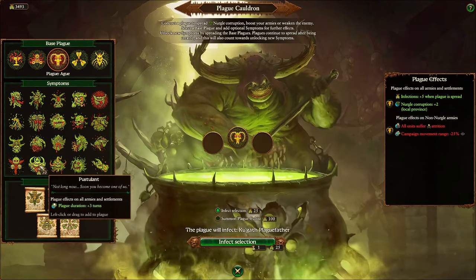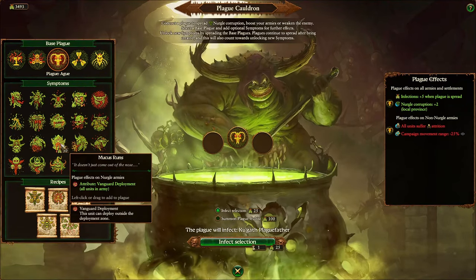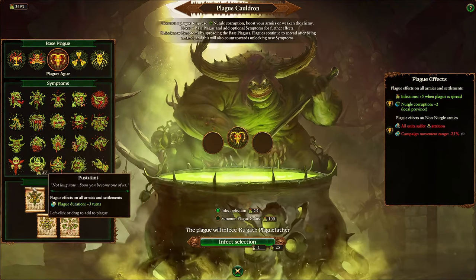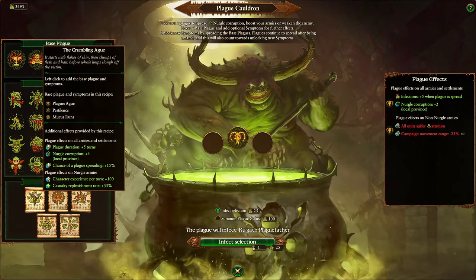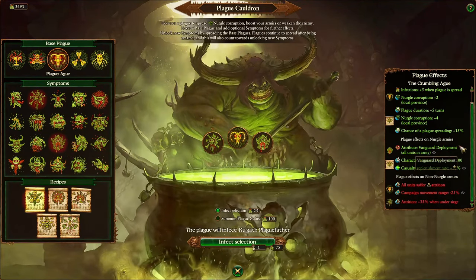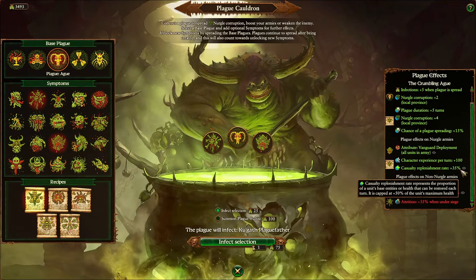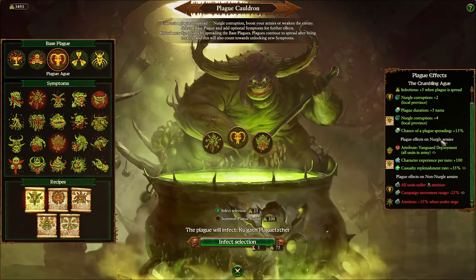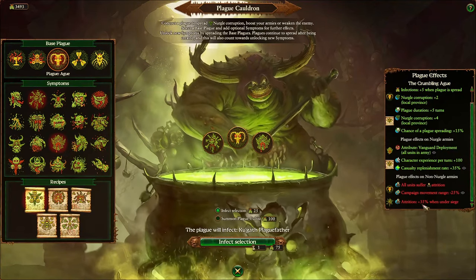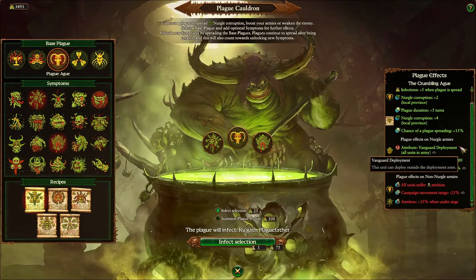Often if I'm putting the flux I'm also putting pestilence so that it lasts longer, and then I can take my time with a siege. I don't even need to be sieging — the army will still suffer attrition just sitting outside somewhere. In the third line, mucus runs provides vanguard deployment for all units in your army, but the plague has to be on your own army. The super plague crumbling egg is ridiculously powerful: vanguard deployment for all units, character experience per turn plus 100, casualty replenishment rate plus 35% for you, and enemy armies suffer attrition plus 35% more when under siege.